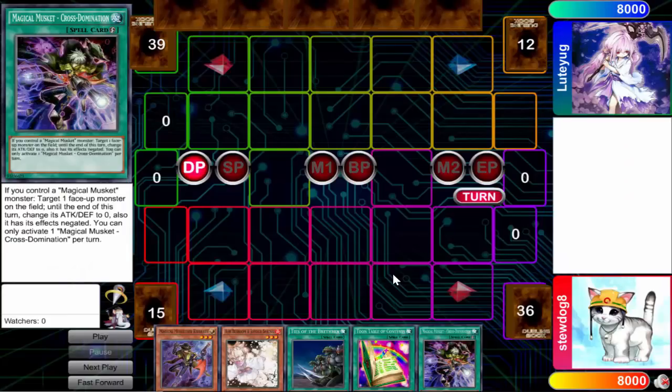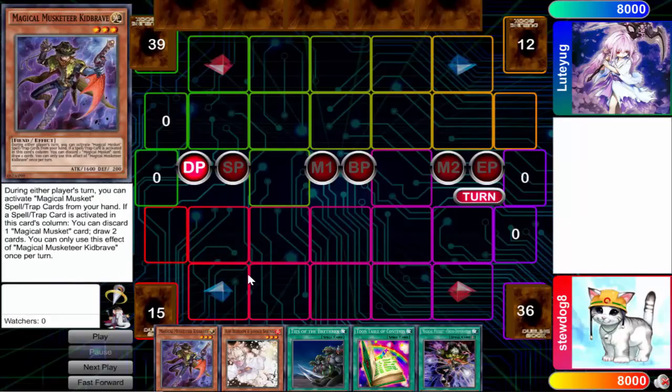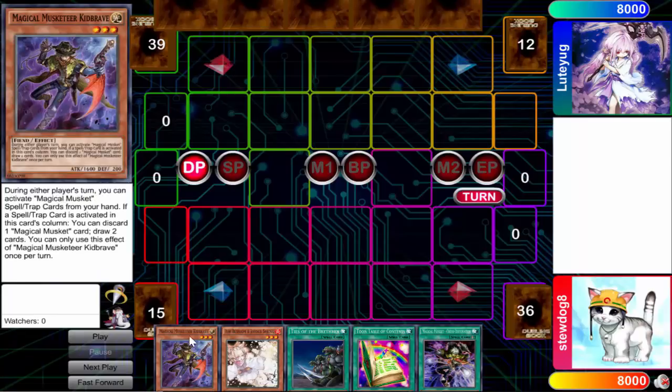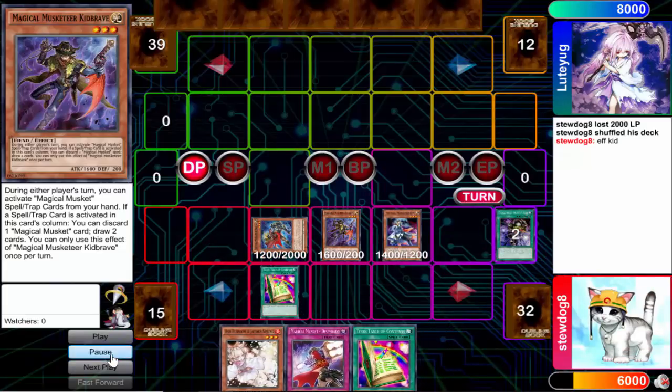welcome back to some more Stewie Duels. This is going to be a little bit of a different episode as we're going to be utilizing the new replay feature here on DuelingBook.com, and yes, going to be trying out the new Magical Musketeers. I knew that this deck would be for me as it reminds me so much of Majespecters — they're all level 3's, they both search out back rows, they both make your opponent want to cry, and they both play Ties of the Brethren. They did top 8 of Regional not too long ago, but did not actually top the YCS, but in this game we just open phenomenal as we just go for the first turn searches here.